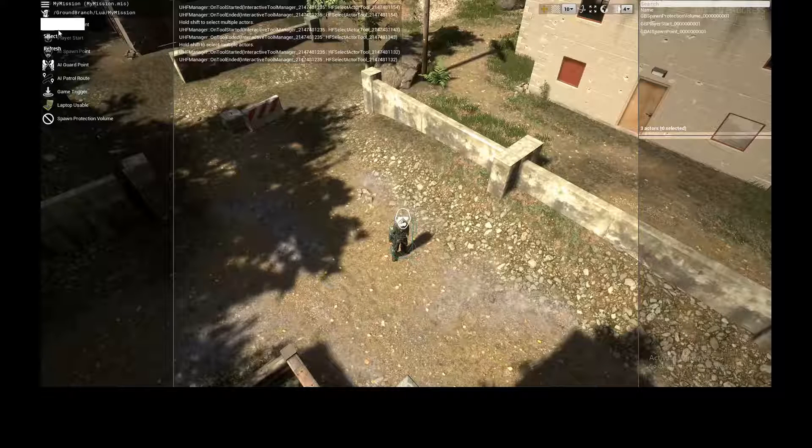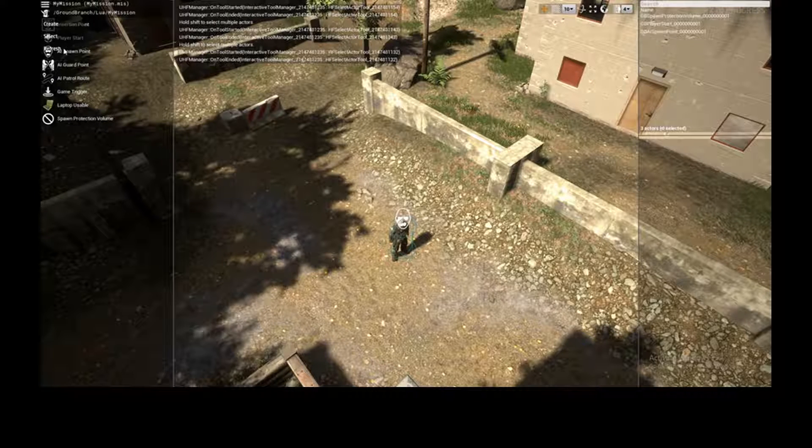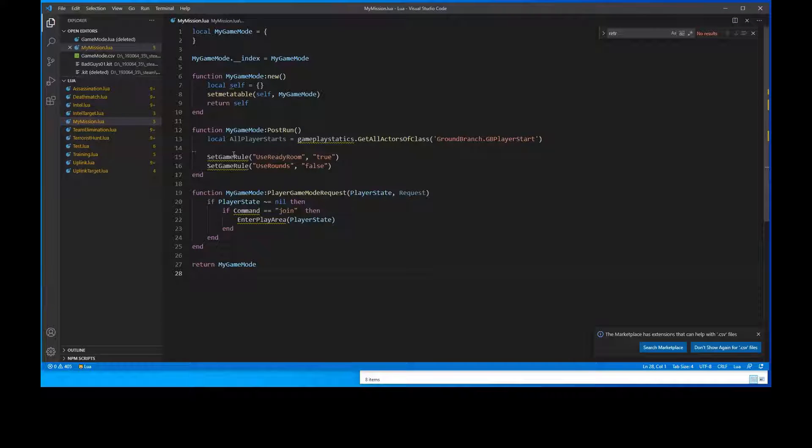We go back to the editor, select Refresh — that's what I'm interested in now. Press Refresh and it should change something in the log. Restarting the mission, we have a new error. It's basically the same thing — Lua error in my_mission.lua — but it's a different line now: line 15. It says 'attempting to call nil value' and identifies a global variable called 'set_game_rule'.